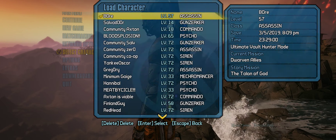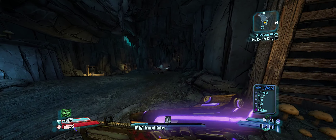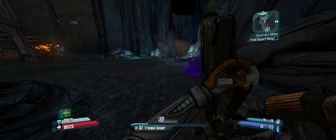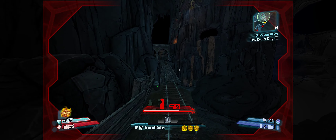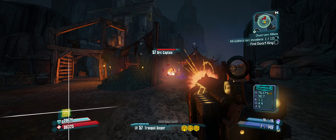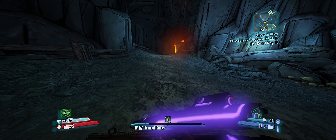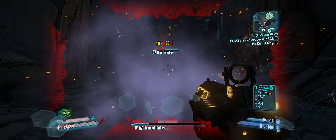Hey and welcome back to another video of the Road to OP80. Let's continue with the Tiny Tina's DLC. In this place we unlock the mission for the Grog Nozzle, but we won't be picking that up until we reach level 72 at least, maybe even OP8 — not quite sure. This Carnage is still pretty good; I am using the Bee after all, but still it's not bad.